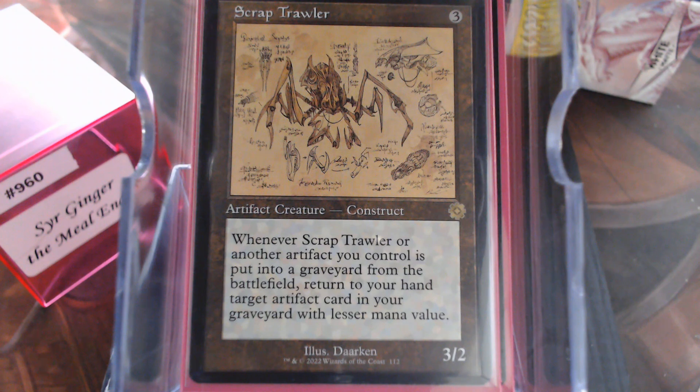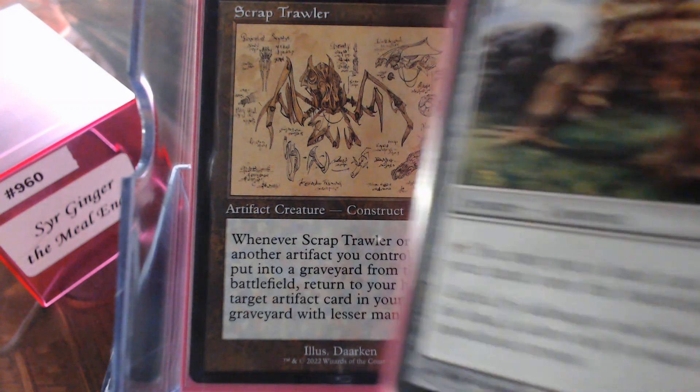Scrap Trawler — just like the Bird, it is a great card. It fits the theme because your artifacts are going to loop a little bit that way.